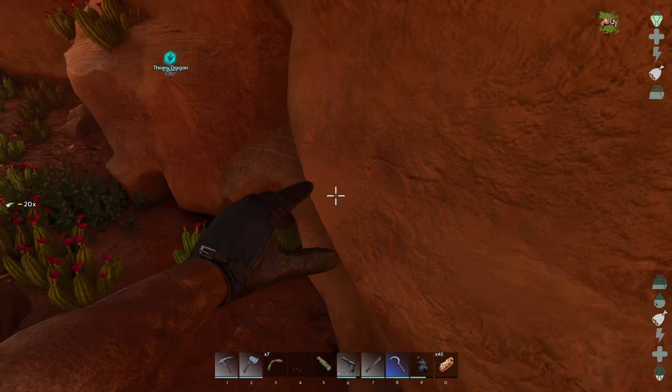Did he fall down in the cave? I don't think we have much of a choice but to go down there and take a look. I'm not seeing any Procoptodon around here. Down we go — I get the feeling he fell down here. Oh, that's not good.